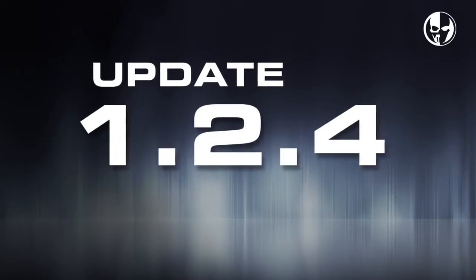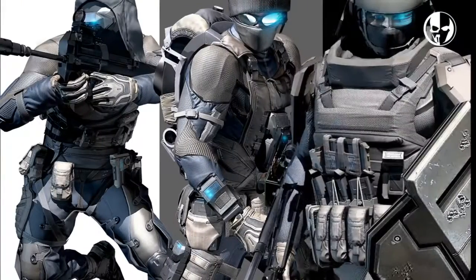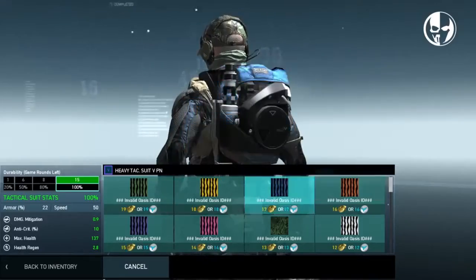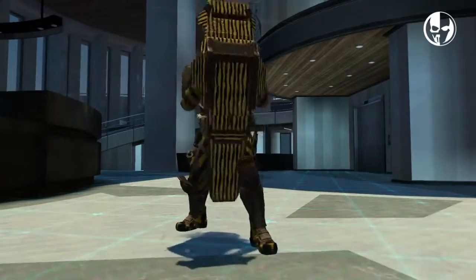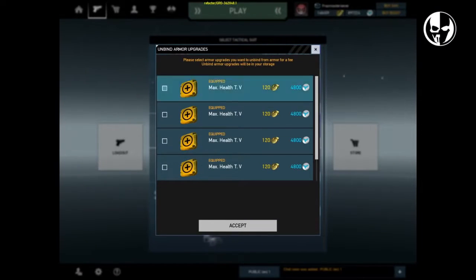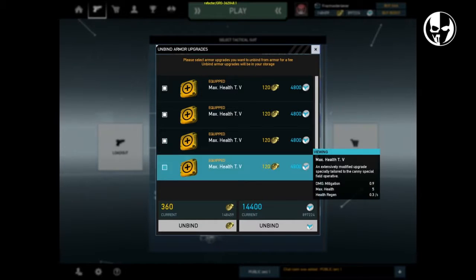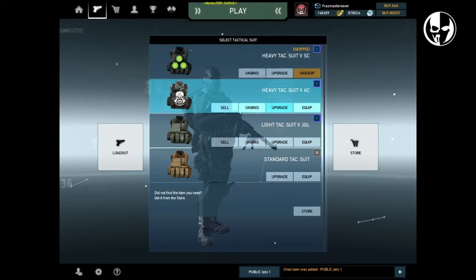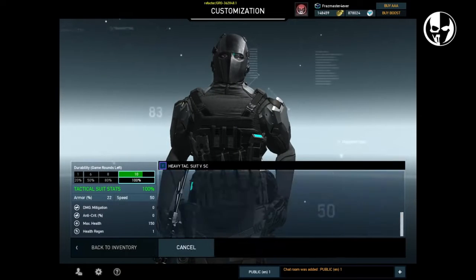In update 1.2.4 we're introducing a number of new features for tactical suits that give you more flexibility, more customization, and more ways to show off. Our current system doesn't allow users to switch upgrades between tactical suits, but in 1.2.4 you'll be able to transfer your upgrades for a fee based on the tier of the upgrade.